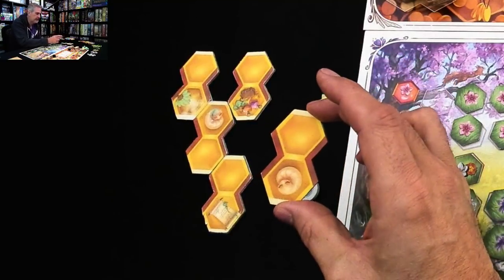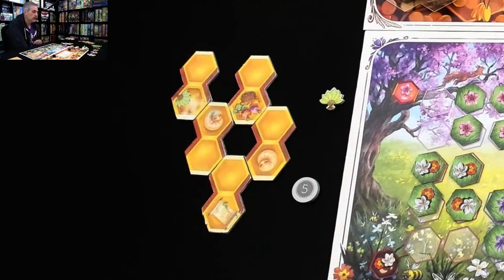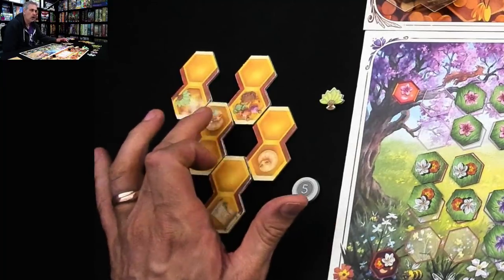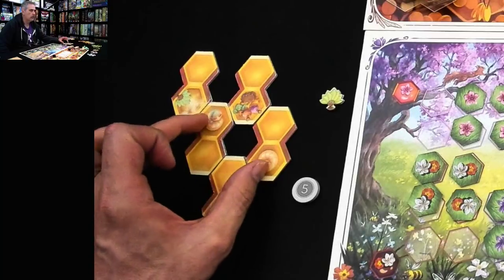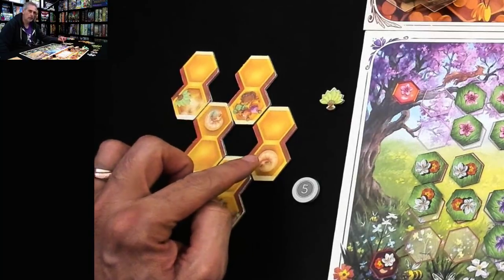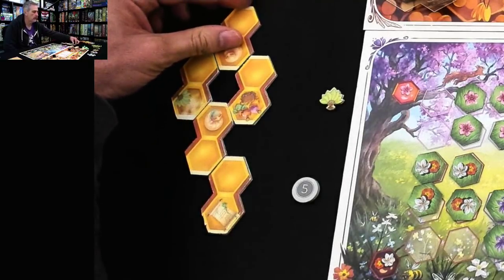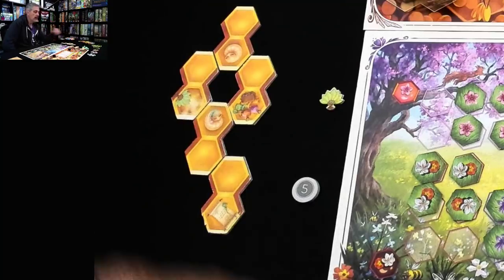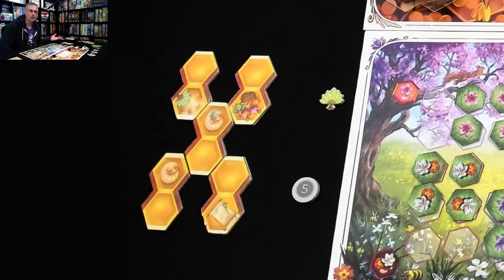What I'm trying to do when I place this tile is create a complete empty cell. That's a place where later I can collect nectar from the wildflowers out in the field and put it here so I can start generating honey. The other reason I want to create empty cells is that when I do, I get to activate all the different actions around it. So if I put this here, I'd do the larva action twice — growing two more workers — and also get to do the forage action.